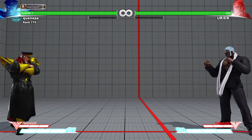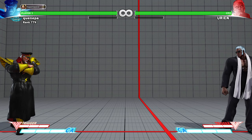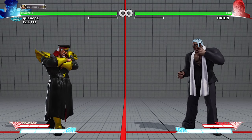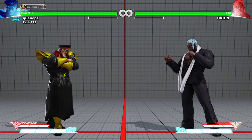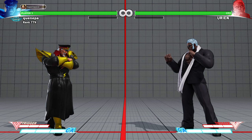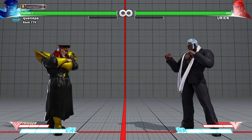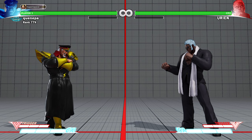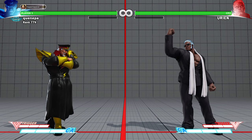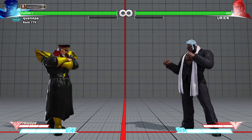Use those zoning tools I showed earlier in the video to get through his zoning. If you have any questions, leave them in the comment section below. Urien on paper the matchup looks very different than how it actually plays out. It's basically just conditioning the Urien to force himself to get desperate and use his reversal on you.